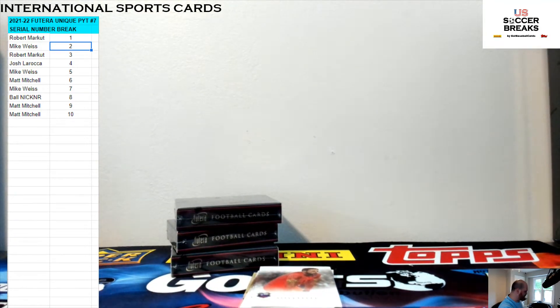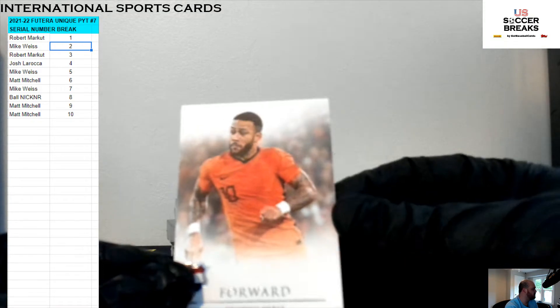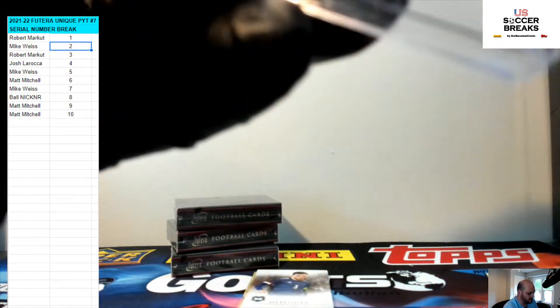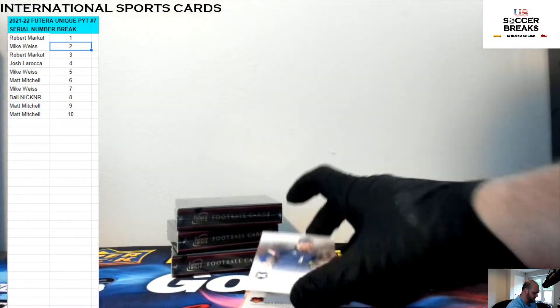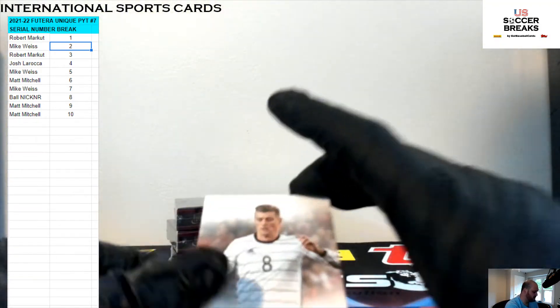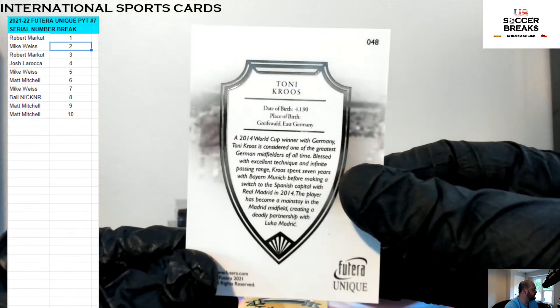We got Jean Oblat — five spot. We got Memphis Depay, that is numbered nine of ten. We got Andrew Robertson — Scotland — going to the three spot. We got Tony Cruz, 48, eight spot.